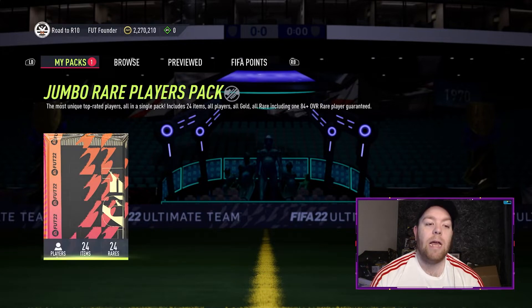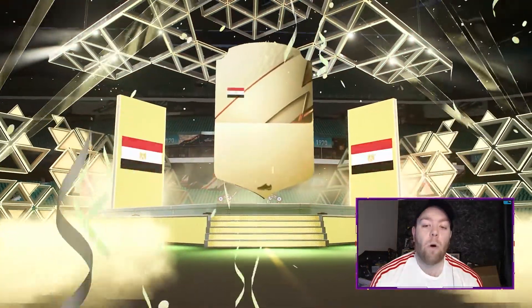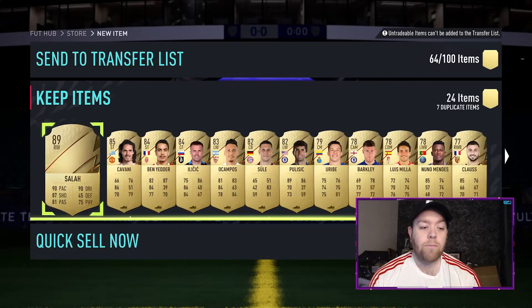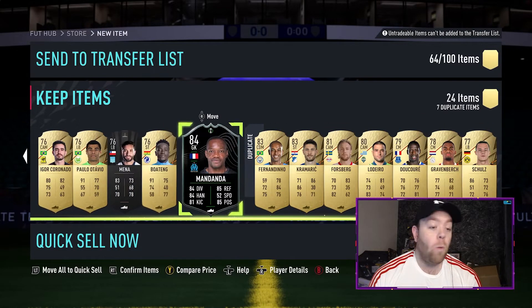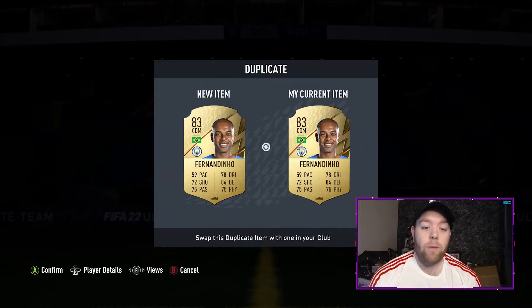Can we get a foot captain from Team 2? We don't — we've got an 88 plus walkout. It's going to be Mo Salah. I'll take that — fantastic fodder. In terms of fodder, I've got Van Dijk and Mane from Liverpool as well. And Cavani, Bednina and Ilyssic are not too bad. In terms of dupes, we've got a man of the match card as well. Not too bad for a free pack at the end of the day.